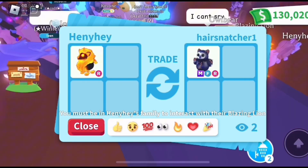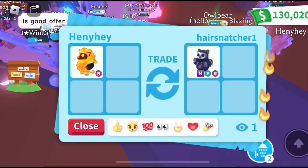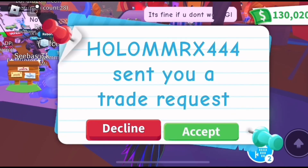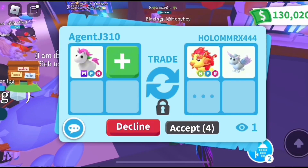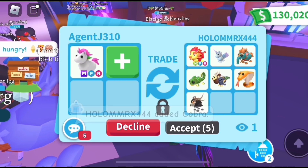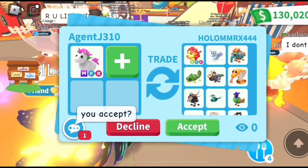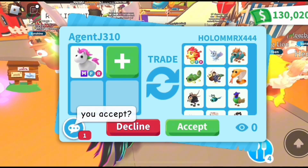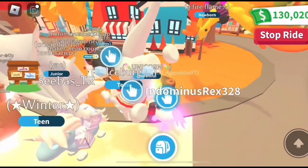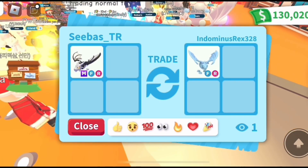The hair snatcher one is offering a mega fly ride owlbear for the blazing lion, which I think is a great offer. I think the blazing lion still has some decent demand and value because they're so hard to get, but I think they're still worth around a crow or a neon turtle — somewhere in that ballpark. What do you guys think they're worth? Are they still worth a crow or evil turtle neon? Let me know in the comment section.